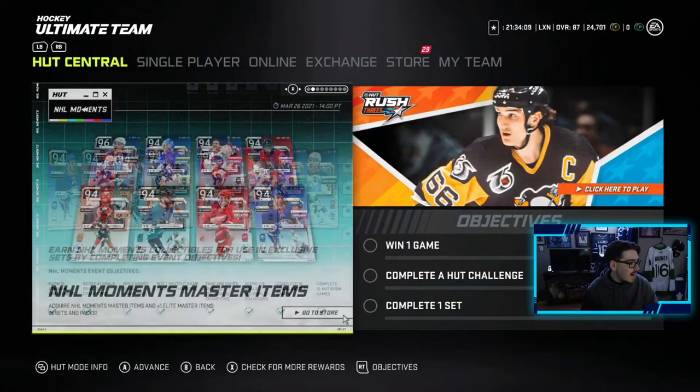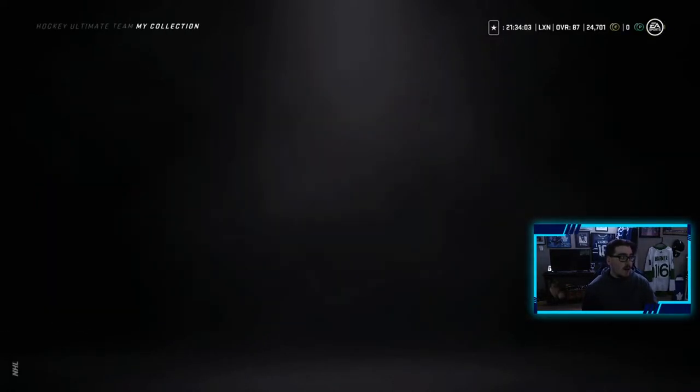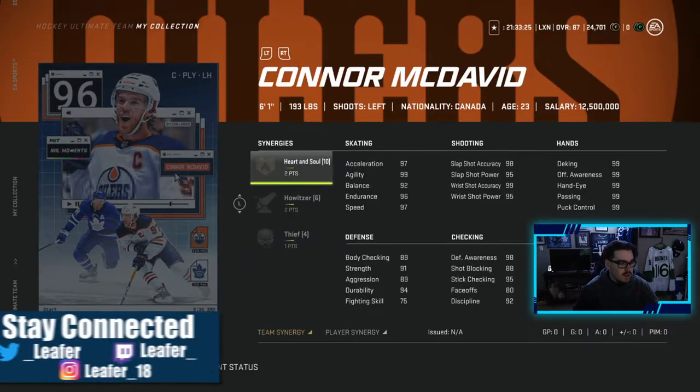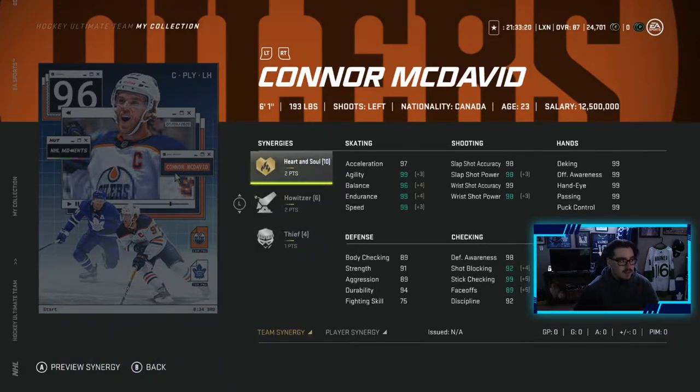We'll quickly go through each individual card in the collection, and there are some pretty good master set players from this event. You do have a limited time to get the 97 overall Connor McDavid. He has three points to Heart and Soul, three points to Howitzer, three points to Thief — this in-game card is pretty much my boy Morgan Rielly from when he got coned in that game. Amazing card, by the way. You also have a limited time to get his 96, which has two to Heart and Soul, two to Howitzer, and one to Thief. This card looks unreal — it's McDavid, it's an unreal card.